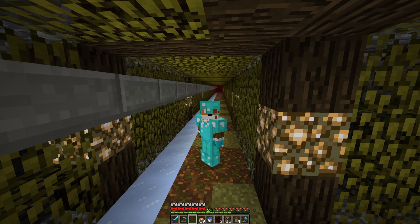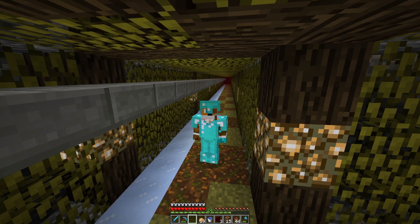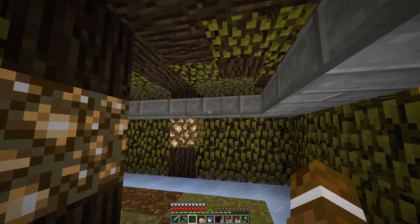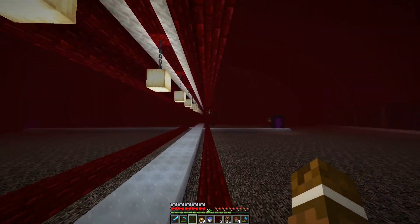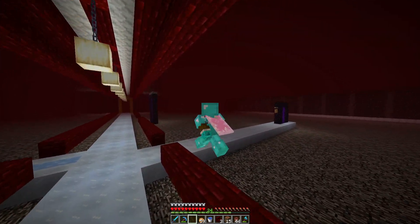Welcome back to Clubhouse. Today I decided I was going to work on a little bit of a tunnel for the Nether Hub. There are four sections and the green section has a little tunnel, and I decided I was going to go ahead and construct one for the yellow section.